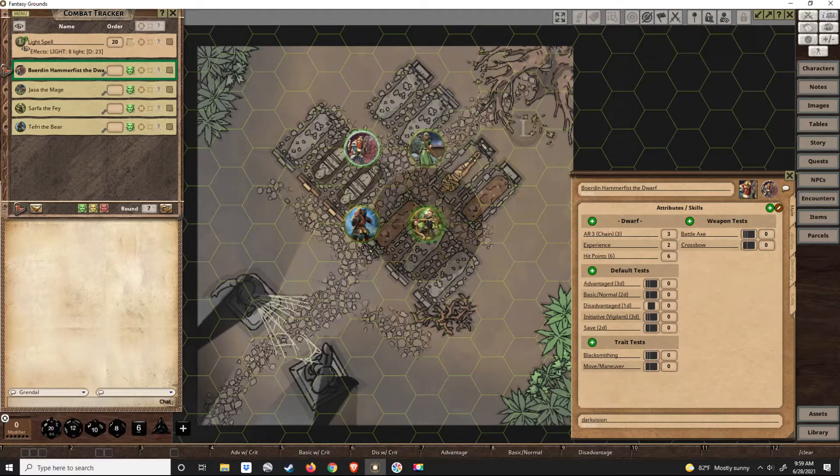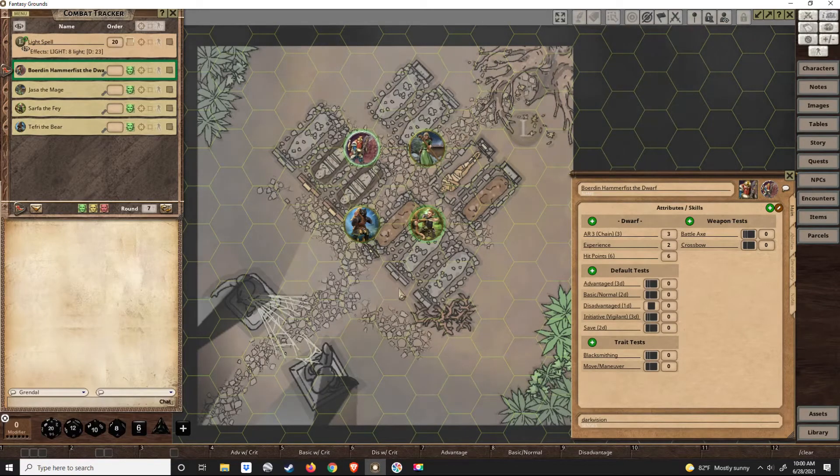Something I like to use in my system is hero points — they're also called fate points or luck points. Whenever a player does something really spectacular or does good roleplaying, you can give them a hero point. They can then use that hero point at any time in any session to reroll a roll of dice that went terribly bad for them.